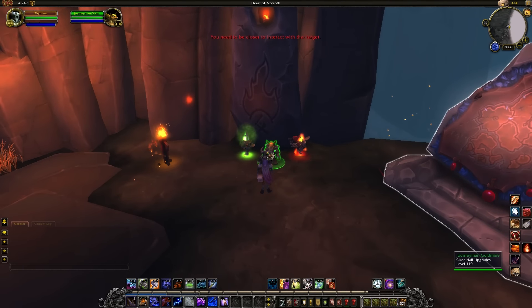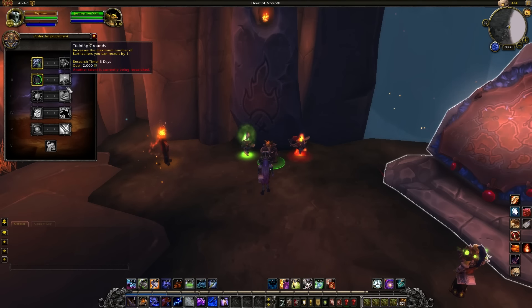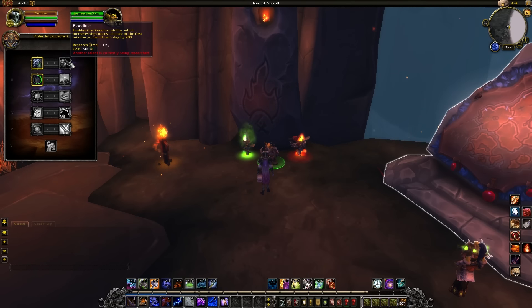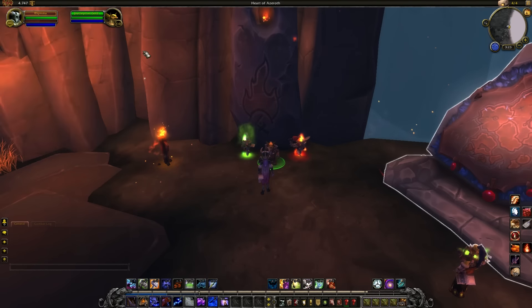Next we have the class hall upgrades. These take a long time to complete. You've got different buffs which you can use — for example, a 20% increased chance for the first mission of each day. The first tier costs 500 and takes one day to research. Then we start getting lengthy: three days and a lot of resources, seven days and even more, ten days, twelve days, and then the last one is fourteen days — just to research the ability to equip another legendary item. This is going to be much more of a time constraint than an order hall resource constraint, because we seem to be getting resources in abundance. It's kind of like oil — we don't really need as much as we are getting. We'll have to see if we struggle towards the end, as that last upgrade is rather expensive.